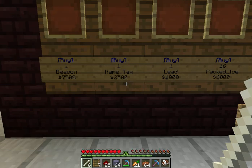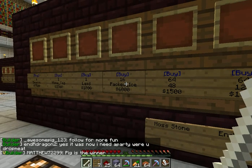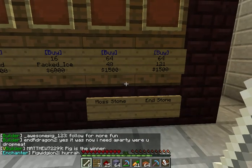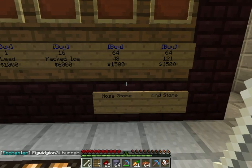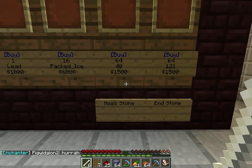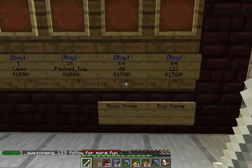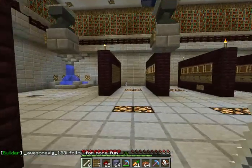Name tags, leads, pack dice — way more than spike marker. And then we've got nethstone and endstone, which seems sort of expensive.